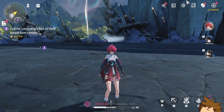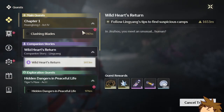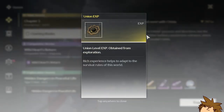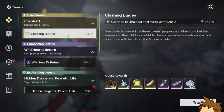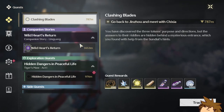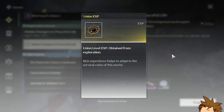This is probably going to be the easiest way to get experience, so make sure you do that. Probably the main source of experience is going to be through quests — your main quest or the Hang Long act quests. You get a bunch of experience. You can see here on the bottom you get 2000 experience from the Hang Long act quests, and I'm sure the previous ones also give you a ton of experience.